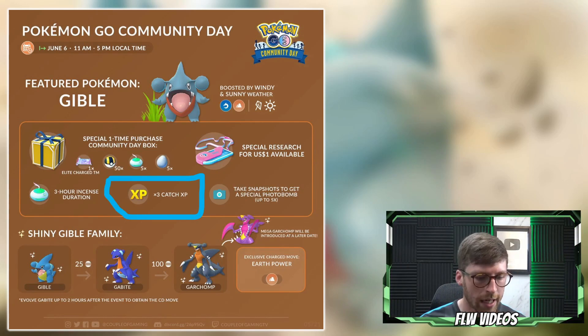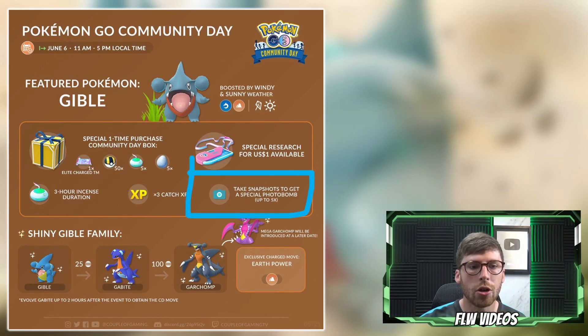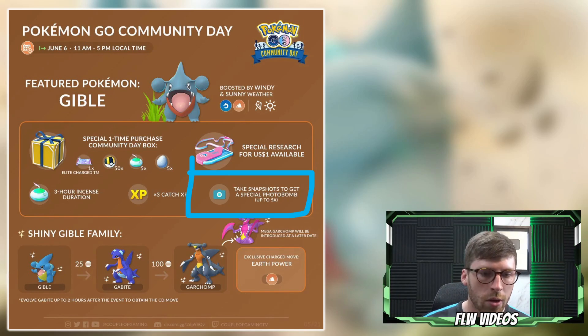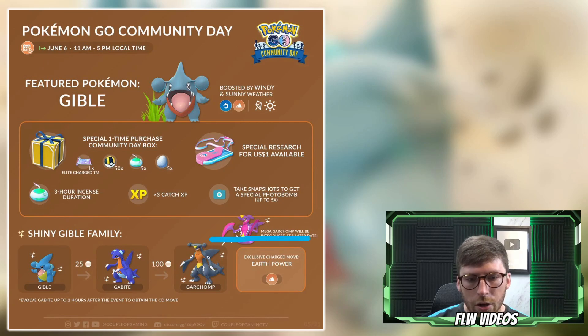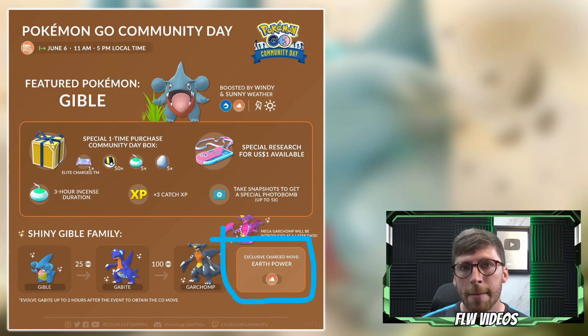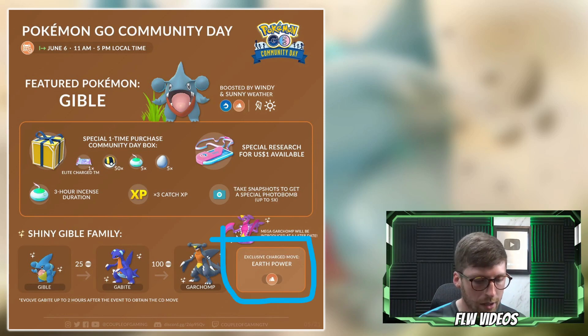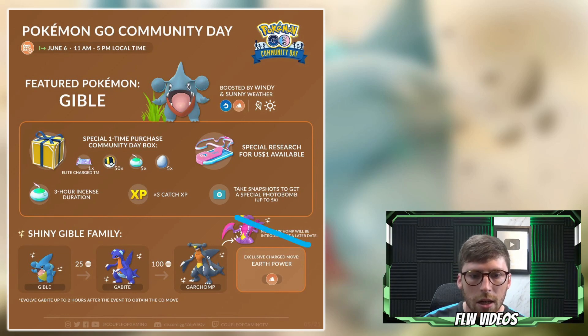If you're looking for five additional spawns, take a picture of five Pokemon to trigger five photo bombs — they'll be low level, but you'll get extra candy. Beyond that, you'll be earning the exclusive move Earth Power for Garchomp. I'll be uploading a video covering the top Ground-type Pokemon in Pokemon Go from both a PvP and raid perspective, so stick around for that. Unfortunately, we won't be getting Mega Garchomp at the end of this event.